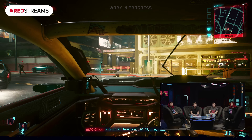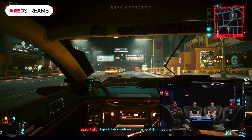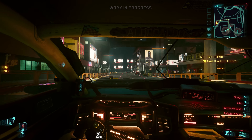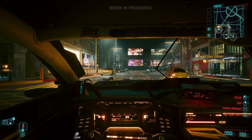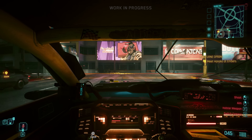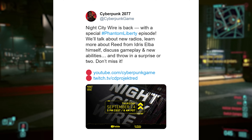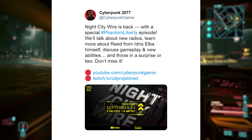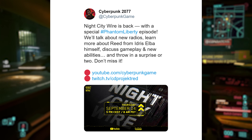Moving on to our next bit of news, we have another live stream that is scheduled. Night City Wire is back officially, and we've got some details on what that stream is going to entail — because this very well could be the last Night City Wire we get for a long time, possibly until the sequel to Cyberpunk 2077. According to the Cyberpunk Twitter, Night City Wire is back with a special Phantom Liberty episode — they'll talk new radios, learn more about Solomon Reed and Idris Elba himself, discuss gameplay and new abilities, and throw in a surprise or two.